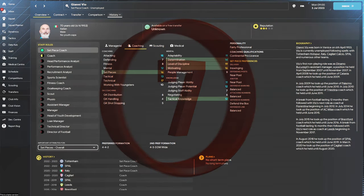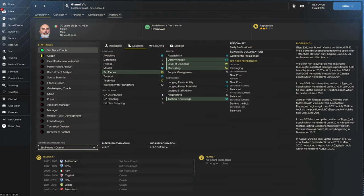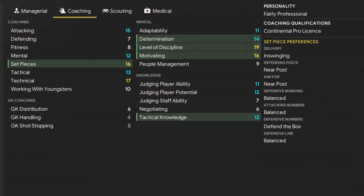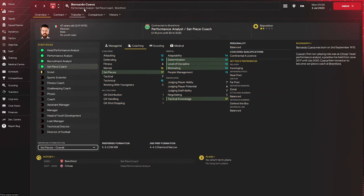Number seven — we've gone to Italy to pick up Gianni Vio. He's a 70-year-old Italian who starts off unemployed at the beginning of the game, just being sacked by Spurs. God knows why in real life, but there's a host of clubs looking after this guy — Italy, England, he could go to any of the clubs. Snap him up if I was you, because he's probably top three even though he's coming in at number seven on this list. Absolutely baller.